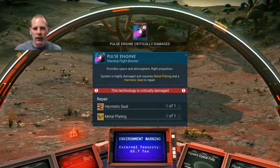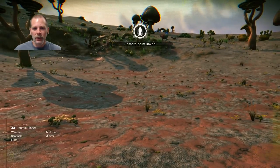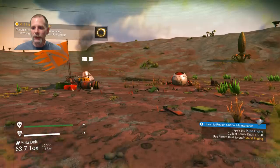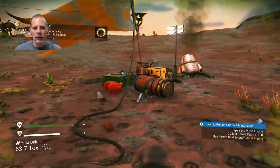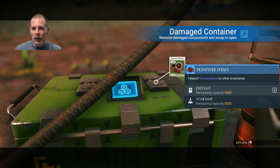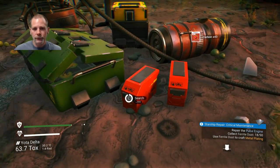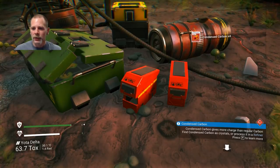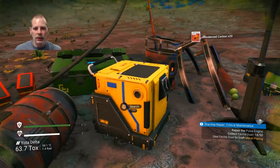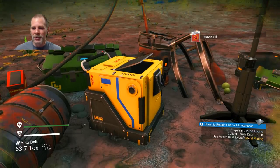The pulse engine needs metal plating and a hermetic seal. Let's get out and see what we can find nearby. We need ferrite dust. There's rusted metal — we'll take it and put it in the starship. There's some carbon too. One of the boxes requires an Atlas Pass to open — so you have to buy a fast pass to search this box, otherwise you have to wait in line. We need metal plating — and there's an input terminal that needs repair components.